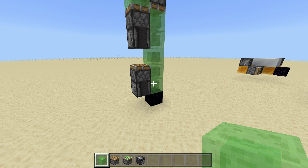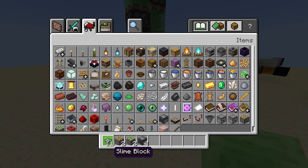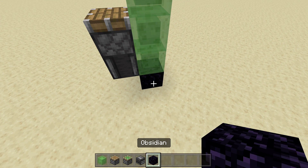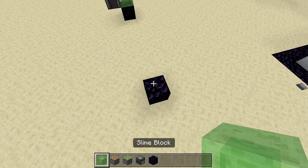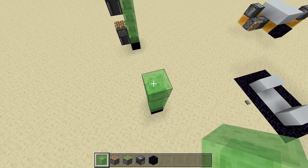As long as you have a piston firing in between these two observer blocks, you can build this thing however you like. For this build you're going to need 11 slime blocks and/or honey blocks, two pistons, two sticky pistons, and four observer blocks, plus an immovable object so it doesn't get stuck.